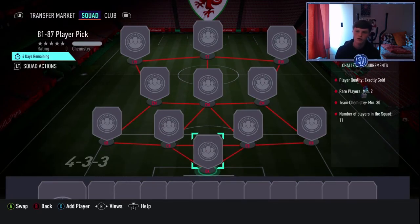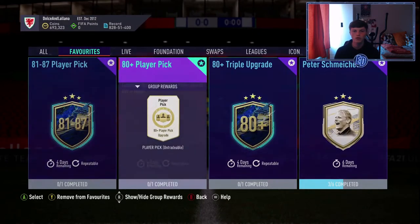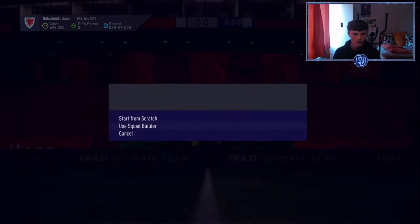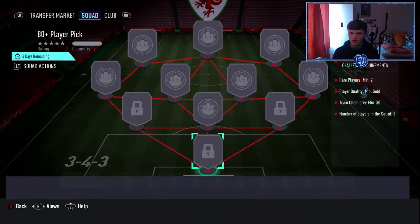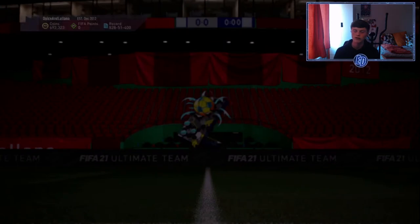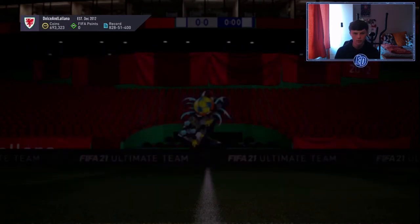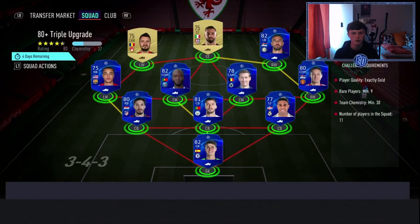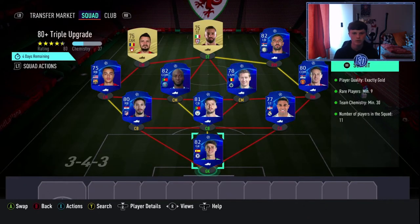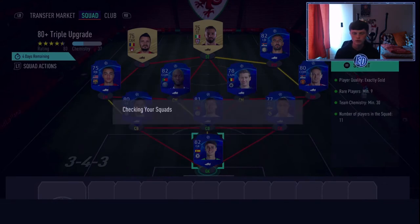That's 30 chemistry, two rare players, all gold. The next one is an 80 plus player pick which I think is the best value — it's two rare players and the rest gold, but it's only eight players. Then there's the 80 plus triple pack, not a player pick. You do need nine rares in this one, but you get three players out of a pack and you keep them all.